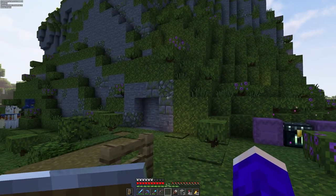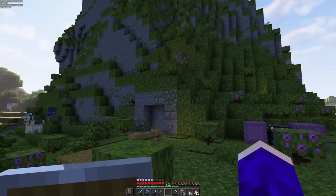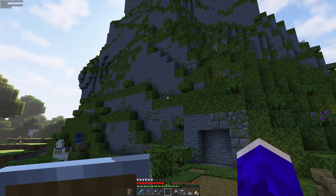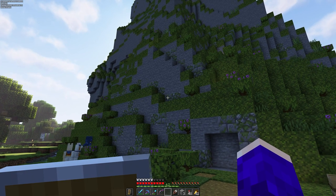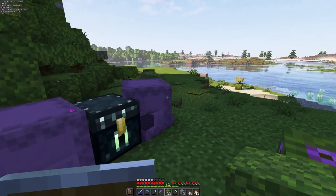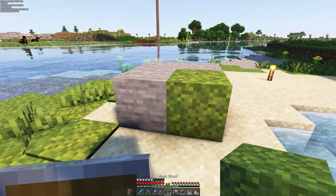Speaking about the mountain, I actually got a few comments, and one of them suggested using some mossy cobblestone to make it a bit more varied. I think it was a really good idea, but I think I just executed it really badly here. Some parts I like — it works more when it's added in corners where the moss blends in with the mossy cobblestone. I also added some mossy stone bricks.